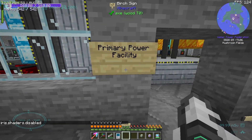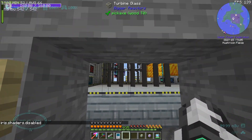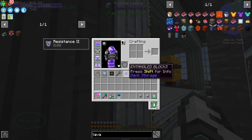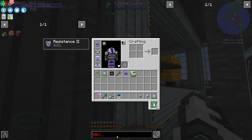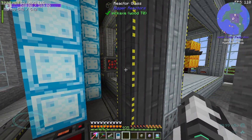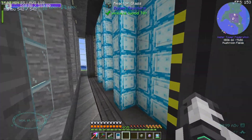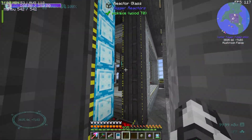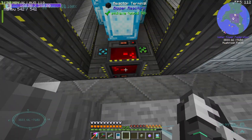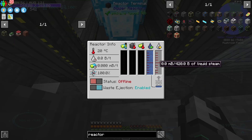This next room over here is the primary power facility. Just from the outside it looks pretty cool. So this right here is a Bigger Reactor — another thing which I don't think I've touched. So I think what we've got here is quite literally a reactor. It's currently off. There's a spot for water, there's a spot for steam, which you obviously want to output into the turbine that's over there.